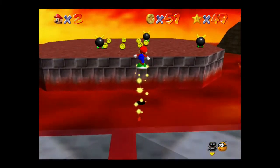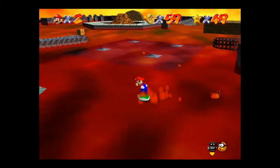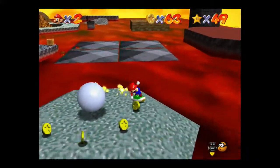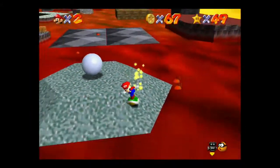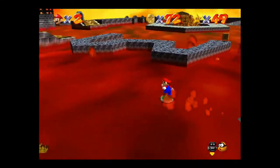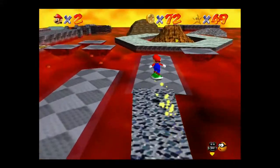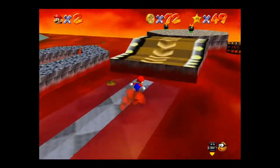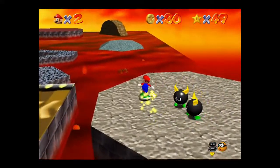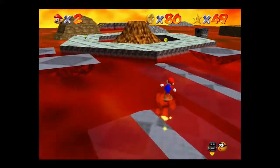We've got 51 already. Not going to bother with those bullies. Over here we have an eye — we know how to kill these. It's a little bit trickier to kill them on the shell, but it is possible. We've got 72 now. There are some on this platform right here — let's grab those. We're up to 80 now, so let's go ahead inside the volcano.